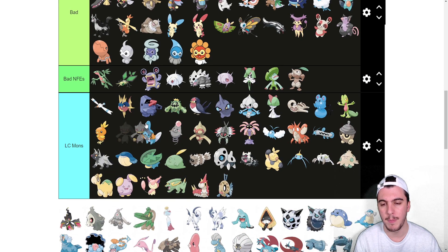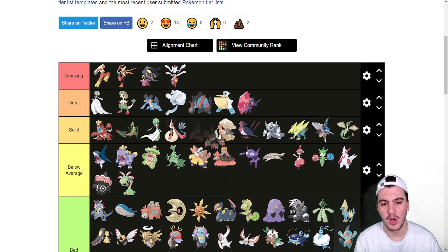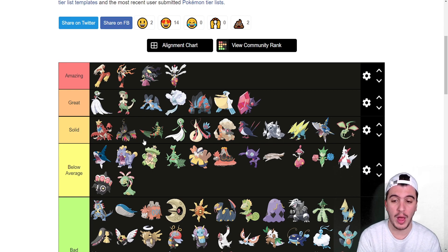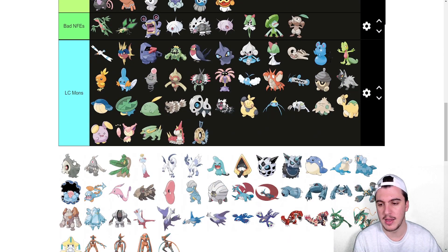Shuppet goes into LC and Banette goes into the bad tier — it's not that great. But Mega Banette goes into Solid — better than Mega Sceptile. Prankster Destiny Bond is very tough to prep around. Shadow Claw, Shadow Sneak, Gunk Shot for Fairy types, Knock Off, Prankster Taunt, and Prankster Will-O-Wisp are all really good. Prankster really makes Banette a lot scarier, and it also has one of the coolest Mega designs in my opinion.